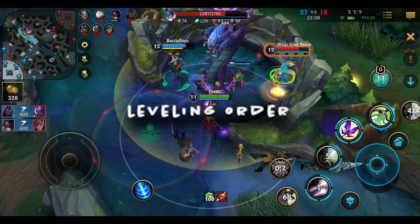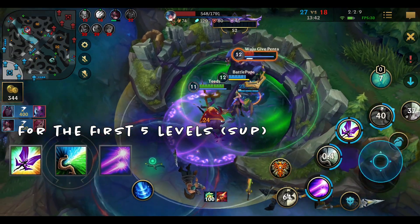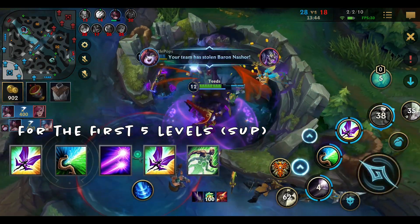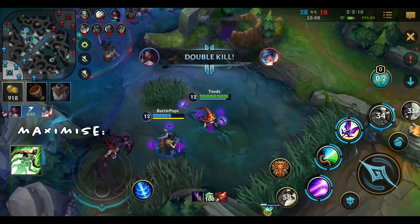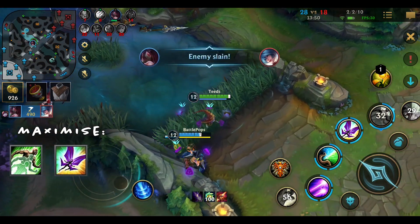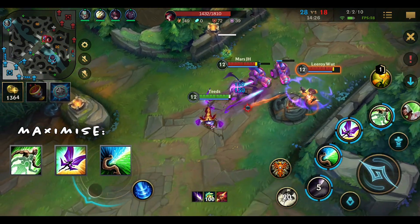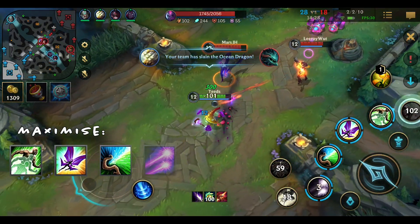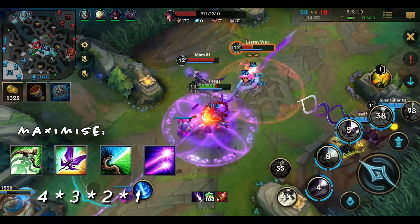Next, the levelling order. For the first 5 levels as a support: 3, 2, 1, 3, 4. Then prioritise maxing your ultimate for increased bonus health and reduced cooldowns, your third ability for increased shield absorption and damage, your second ability for increased polymorph duration and attack speed plus reduced cooldown, and your first ability for increased damage. So basically: 4, 3, 2, 1.